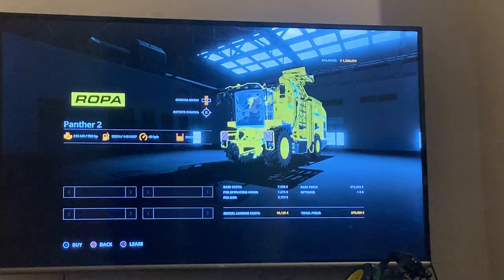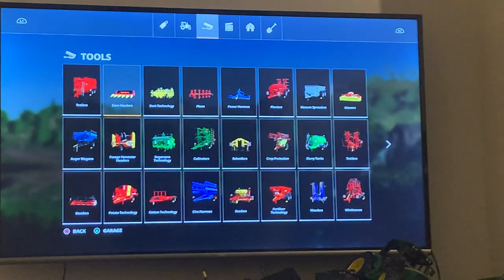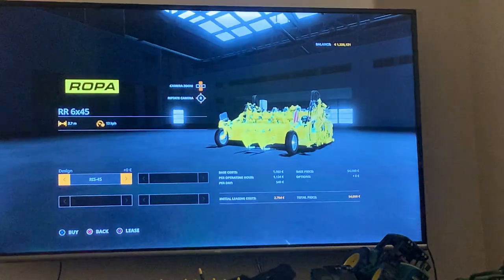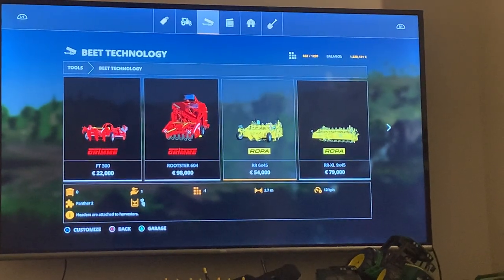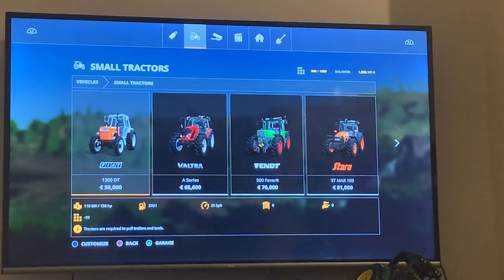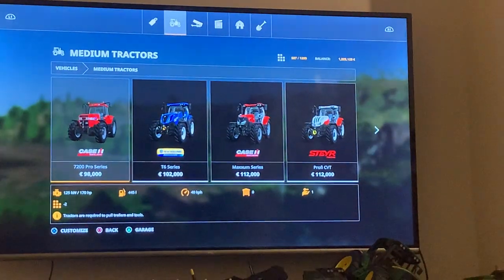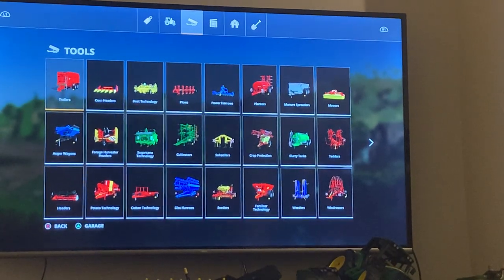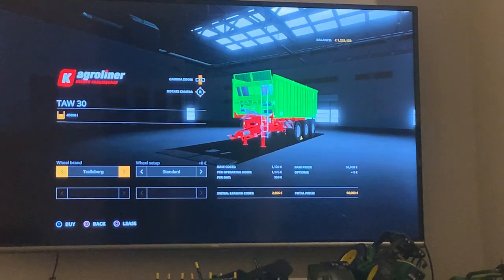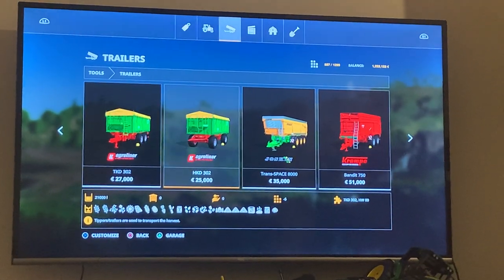Oh, that's pretty nice — a Panther 2. I don't know what type of machine that is but I know it's very expensive. And what are you going to need — a header, the front part? What else do you need, a trailer, a tractor? It comes through all the options here — the trailers. Don't exactly know what the job is yet, is it cutting corn? Not sure, should we get a few trailers anyway?